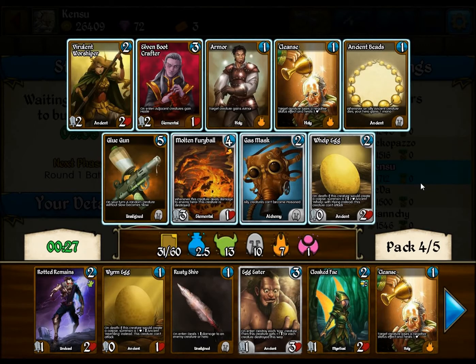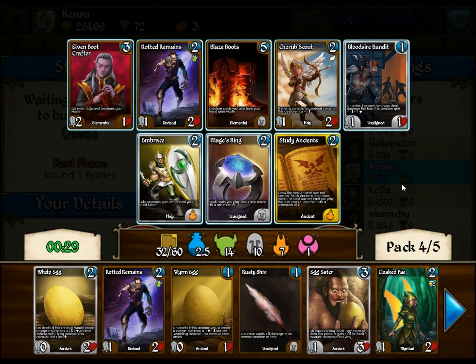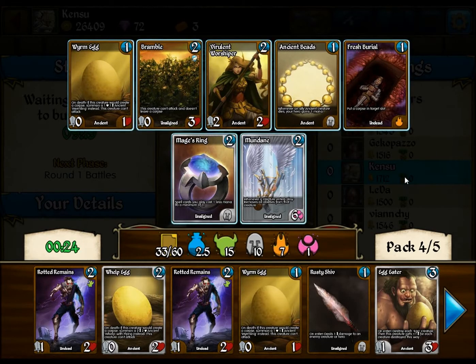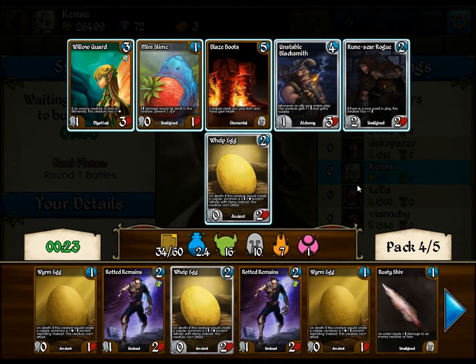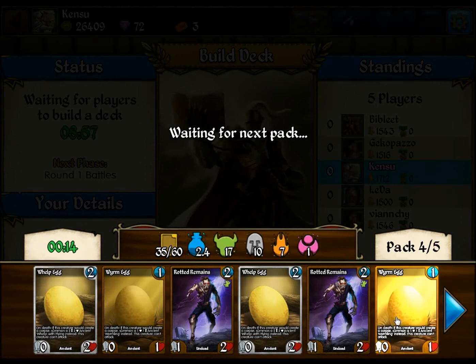Not a lot that I want here. I'm gonna snag the Welp Egg — it's actually a Flying Bear, which isn't bad. We're gonna stick with the Dust deck and pick up another Rotted Remains. We haven't seen any Spiritual Gatherings yet — this is what we really want with our Dust deck. We're starting to pick up a lot of eggs. I'm gonna start scooping up this. I'm gonna make a Sub-Type deck of Flying Egg Guys.